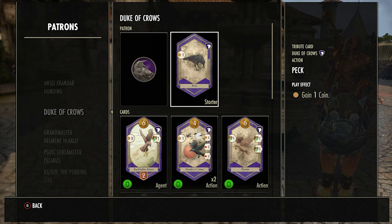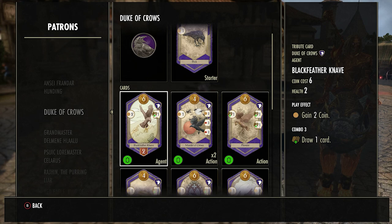Now I'm going to go over all the decks and cards quickly. If you're already familiar with the cards feel free to skip this, but I think it's beneficial to hear my reasoning on why cards are good or bad. The first card in the Duke of Crows deck is Peck — you want to keep this throughout the whole game if you're using that deck. It's a card you get at the start and it really helps your combos. I would never get rid of this unless you have multiple purple cards in your deck already.